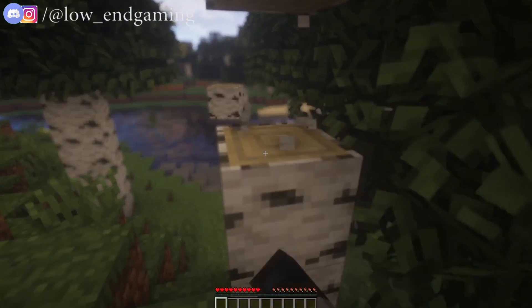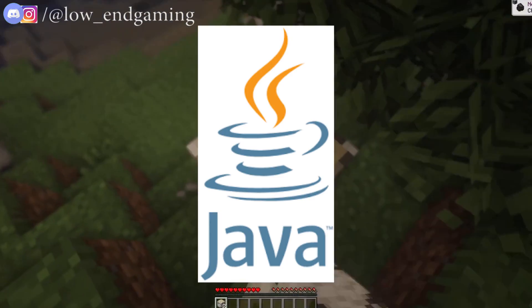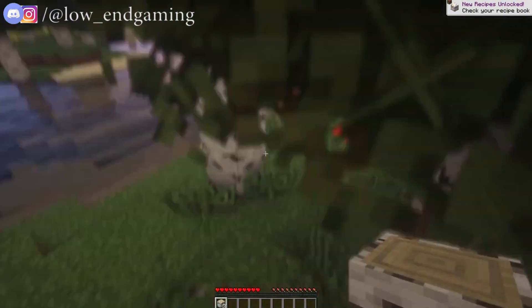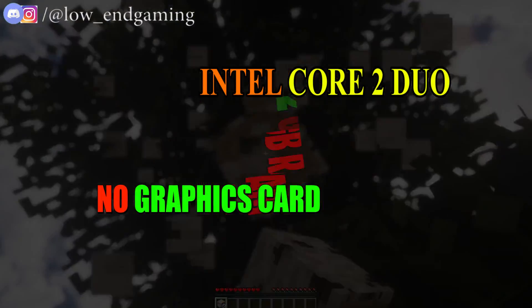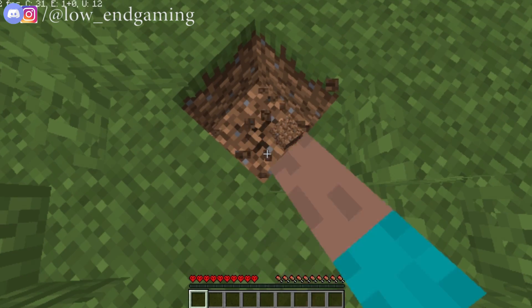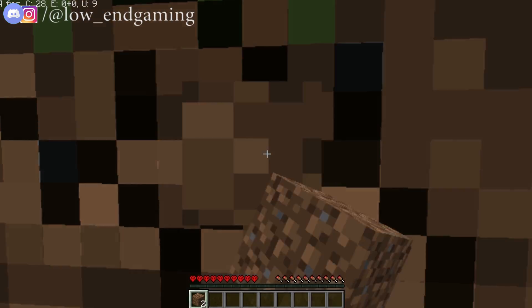Hello guys, Low End Gaming here. In this video, I will show you how you can play Minecraft Java Edition using T-Launcher, without any lag and stutter on a 2GB RAM, Intel Core 2 Duo, and no graphics card PC. After watching this video, Minecraft will run like this on your potato PC at 30 plus FPS, without any lag and stutter.